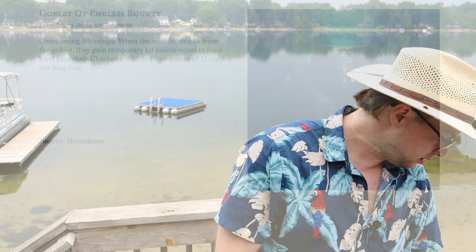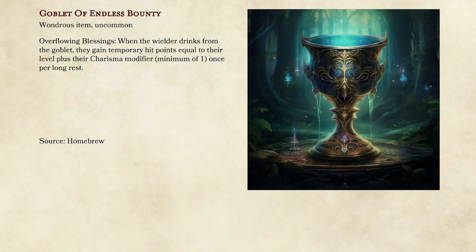Number seven is another homebrew item: the goblet of endless bounty. As a DM, I would tailor it more towards whoever's getting it. The way we have it written, you take a drink and gain temp HP equal to your level plus your Charisma modifier. I would maybe adjust this depending on the class — if it's more Con-based it would work great for a paladin, or even Strength-based for a barbarian. It's temp HP once per day, and I think a little more temp HP in the game would not hurt — it also lets your players get a little more reckless, which I like.